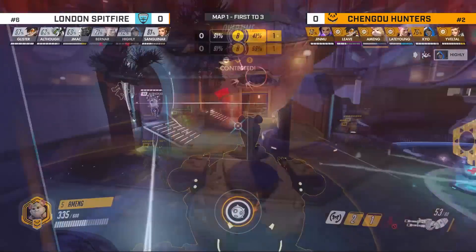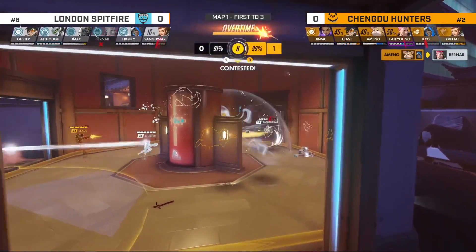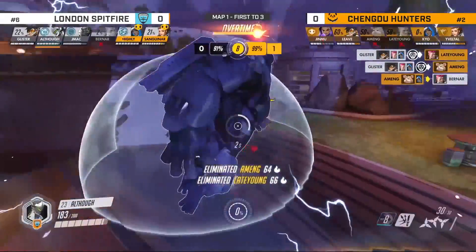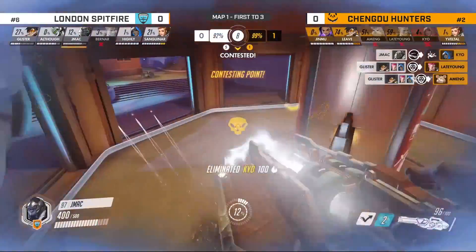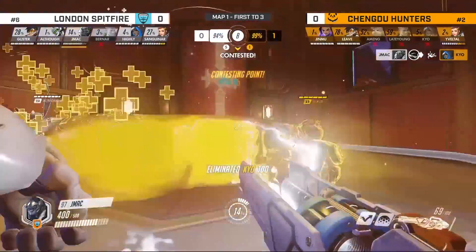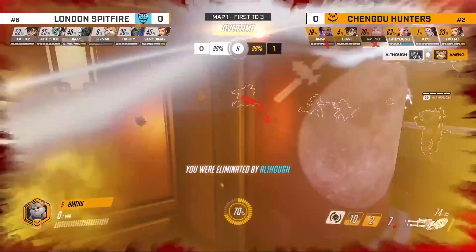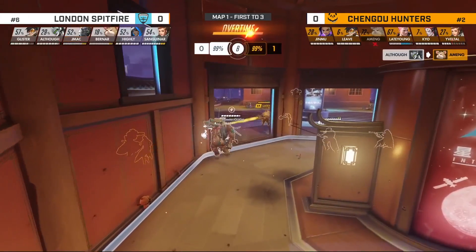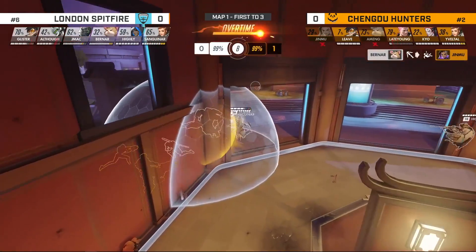Do you see a path on Sombra? The build has been fast. Jinjo looking for the set — ground top of Banara already used. Glister gets the combination, the pulse bomb takes down two. The Hunters' EMP wasn't enough to shut down the nano blade nor the ground. Still fighting it on point, but the numbers are just overwhelming for the Spitfire. We should be going to Control Center — the contest still coming in, if Late Young falls that's surely the end of it.